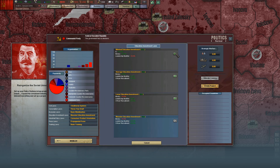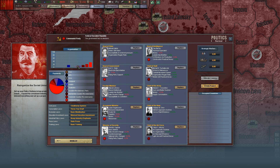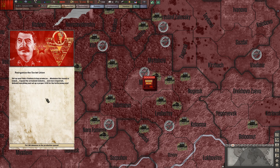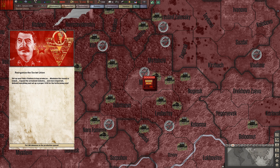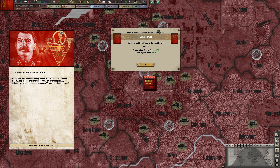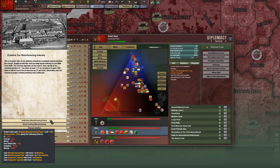So to maximize this amount of IC, I will make some changes to my laws. If everything is correct, on the second day I should see an increase in the ISC available. No tanks. Great Depression. Annual national focus: build up the economy, which will give me two heavy industries and two manufacturing plants in Moscow.